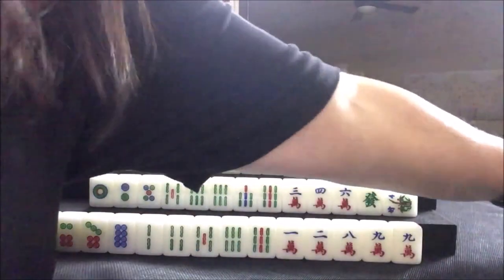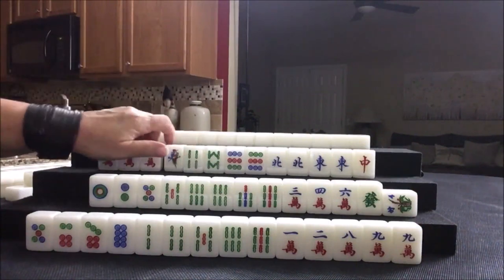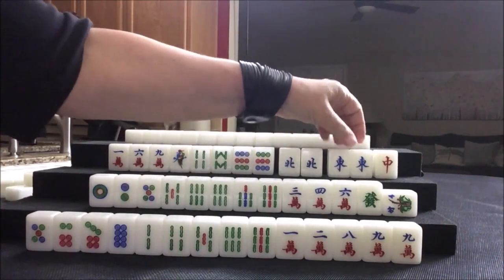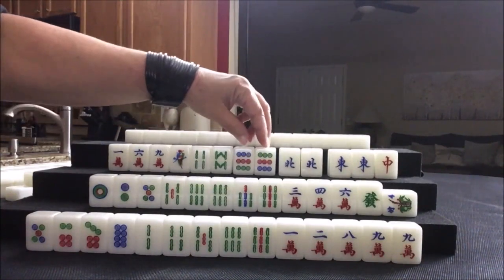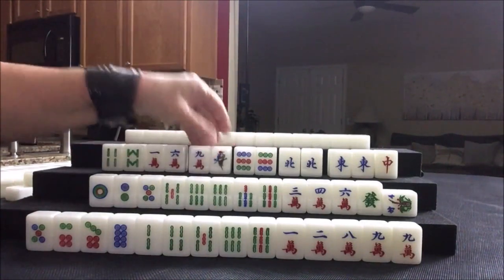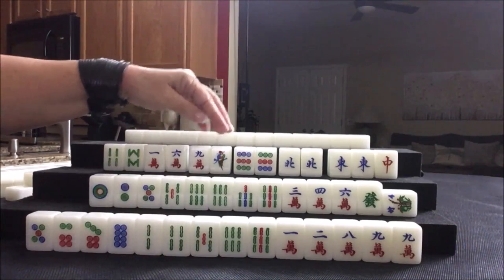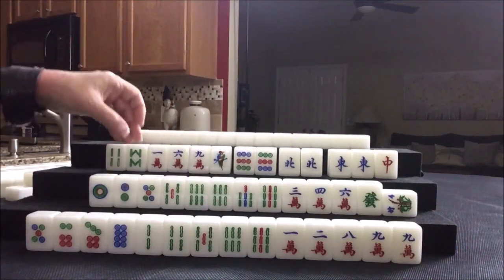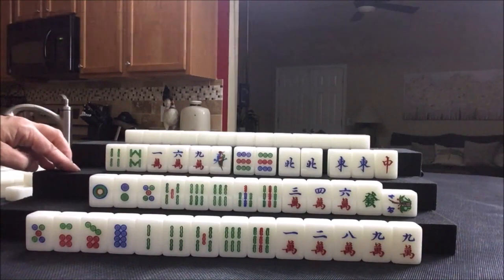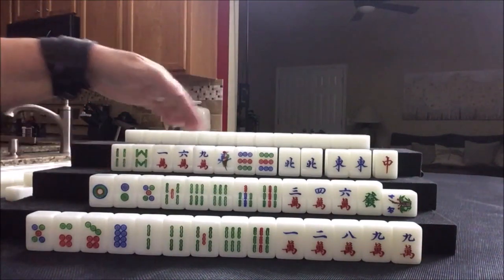Let's see what we can do for West. They have a flower but it's not theirs — this is Player 3. They have two pairs of honors: North and East. It's East round, so they can get score there. They also have a pair of nine dots; they could maybe do all pung. I think I would hold the terminals and probably just do all pung. All pung is 3 faan; all pung with the wind of the round East would be 4 faan, but we need to pair up two more times.